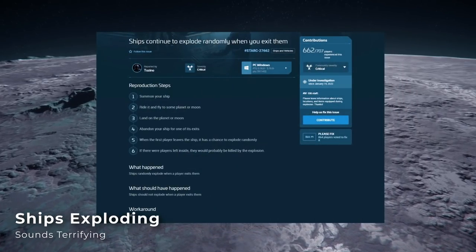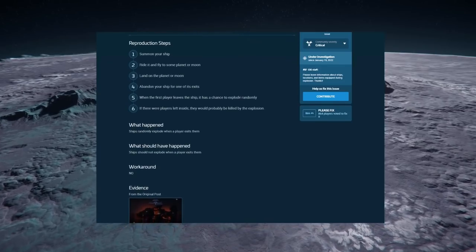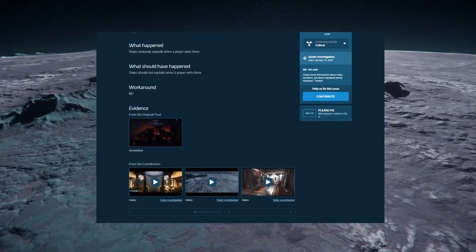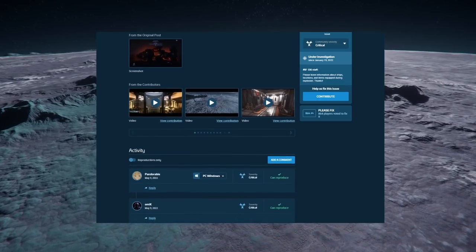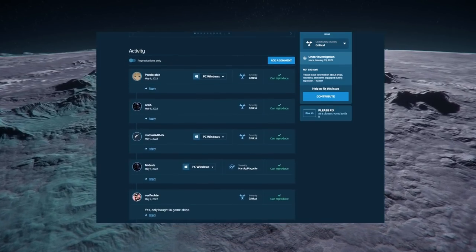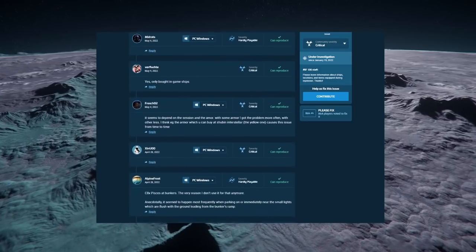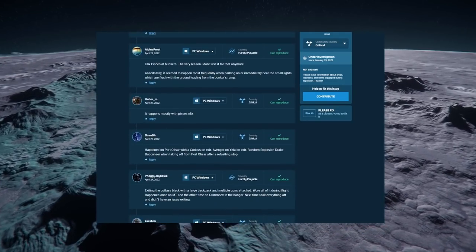There's also a really fun bug where simply exiting a ship will cause it to explode. This one seems to be tied to characters wearing a backpack, but there are probably a number of contributing factors. This one isn't specific to mining, but I'd be pretty upset if my Mole full of quantanium exploded on the pad as I got back to the refinery. This issue is currently under investigation on the Issue Council with over 600 contributions and unfortunately not much information on a reliable workaround.